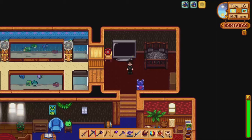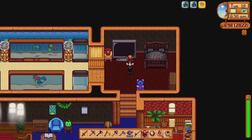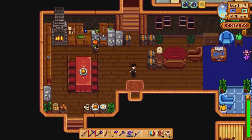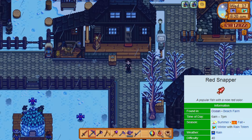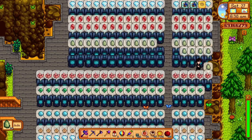Some of the fish you're trying to catch require it to rain, and some of those fish can also be caught in winter. So if you have a rain totem you can actually make it rain during winter, allowing you to catch that specific fish. For example, the red snapper can be caught during summer, fall, or winter with a rain totem — you can technically catch this fish in winter but you'd have to use a rain totem since it doesn't naturally rain in winter.